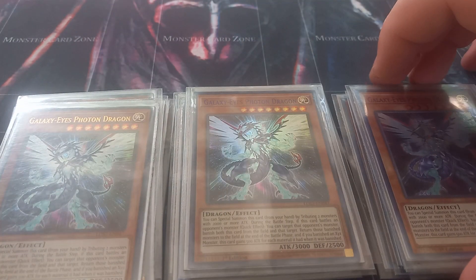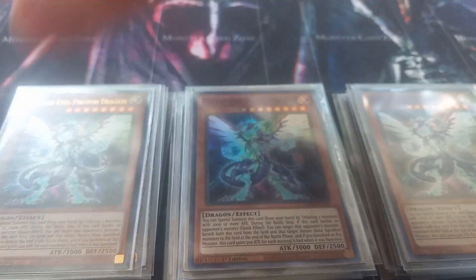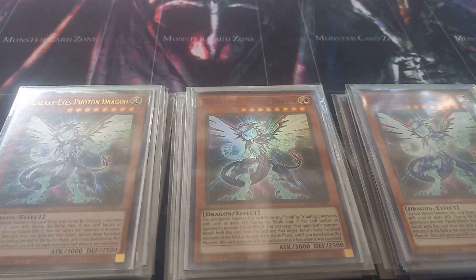Because it is the heart of the deck, I play three copies of Galaxy Eyes Photon Dragon. You really only need it for its name. It is extremely rare that you will actually use its battle effect, which is: when it battles a monster, you can activate its effect at the start of the damage step to banish both monsters. At the end of the battle phase both monsters return, and Galaxy Eyes gains 500 attack for each Xyz material the banished monster had.